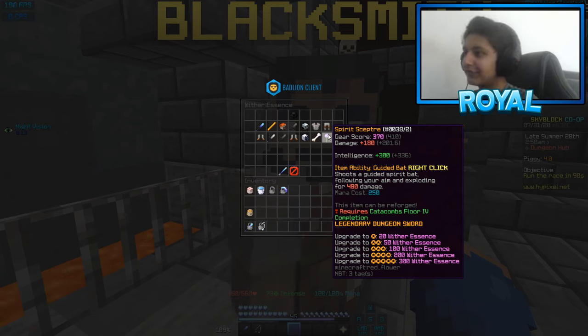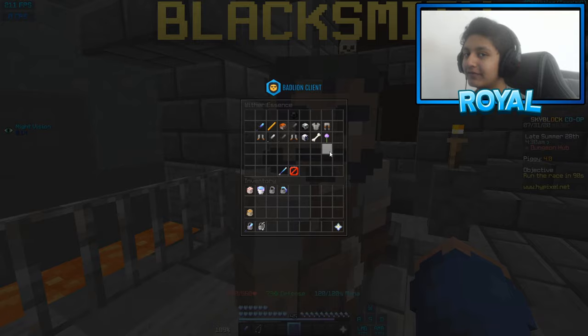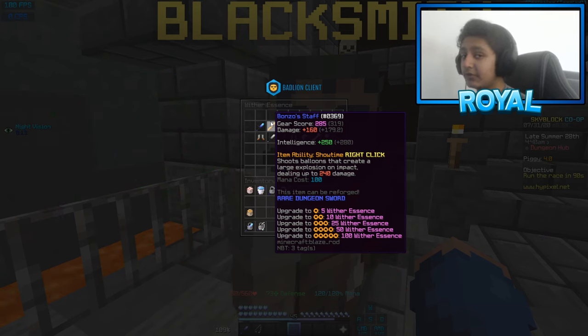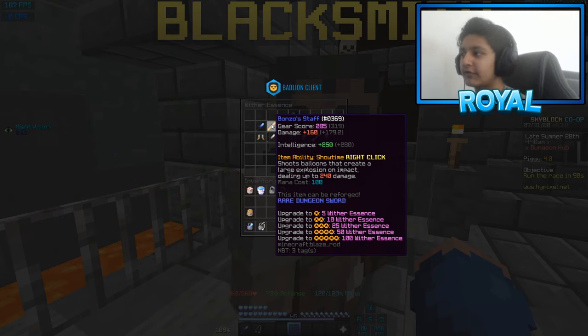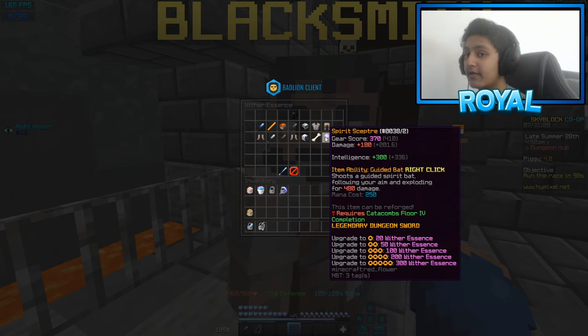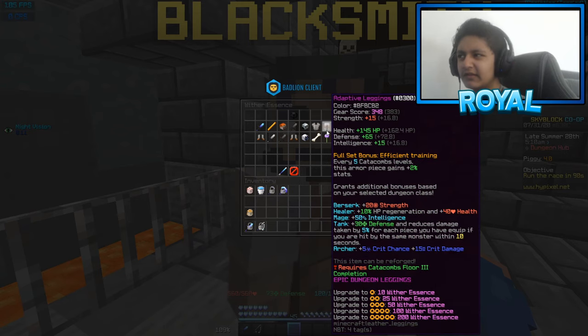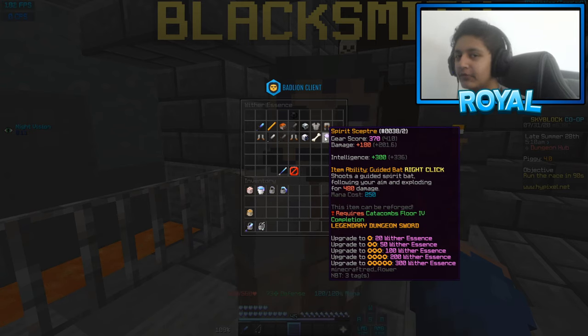The Spirit Scepter gives you plus 200 intelligence. Its item ability, Guided Bat, shoots a guided spirit bat following your aim and exploding for 480 damage. This item might sound familiar — it's basically the same as the upgraded version of the Bonzo Staff. Their abilities are pretty similar: they both launch things that create an explosion, and they both have no cooldown. That makes the Spirit Scepter very OP, and it can deal around 4,000 more damage than the Bonzo Staff.